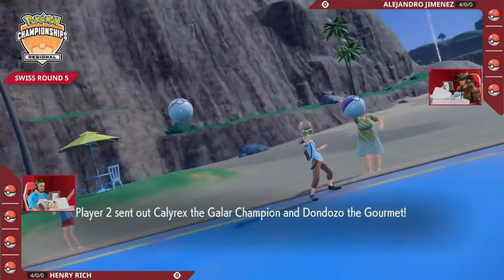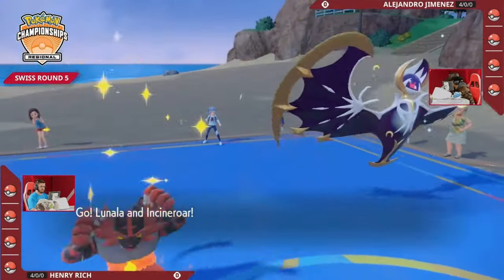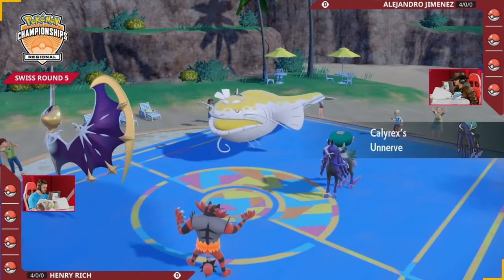Hard time finding damage back into Lunala, something that can trade damage a little more evenly. As we head into this first game in the best of three, Alejandro is going to lead with that Shadow Rider Calyrex as well as the Dondozo, and for Henry it's going to be the Lunala and the Incineroar.